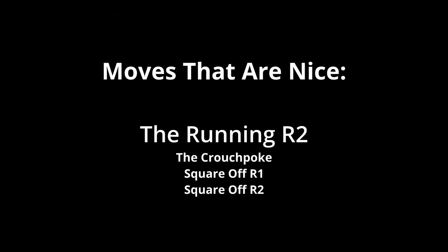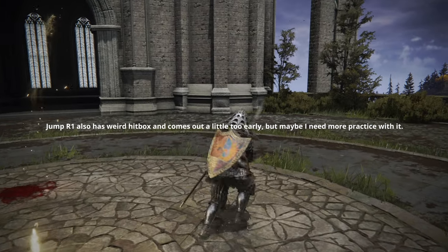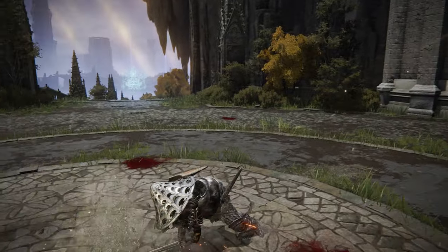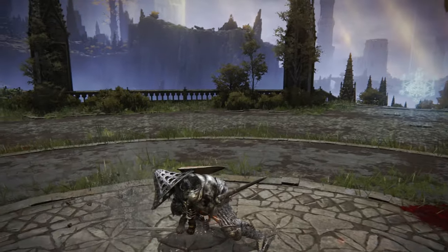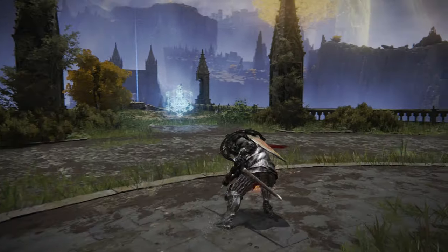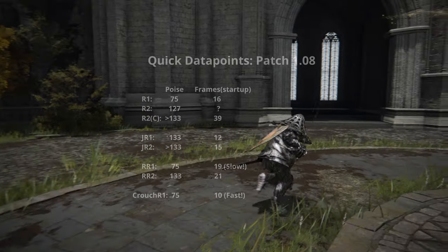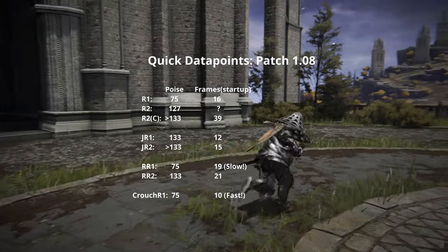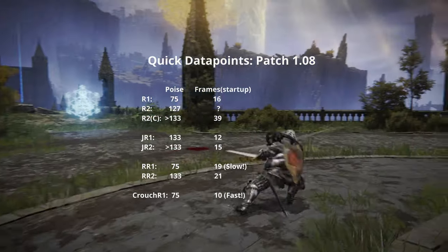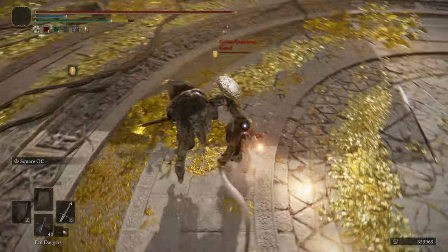The two-handed Straitsword has a major problem: it lacks a reliable approach. The jumping R1 lacks range, while the R2 lacks range, horizontal reach, and is easily punished due to its surprisingly long recovery time. The running R1 is also very slow and predictable. And so we're stuck with the next best thing. The running R2 comes out slow enough that if the opponent panic rolls too early, they will get roll caught. This won't hit anybody who's expecting it, but in the heat of battle, even against experienced opponents, it works a lot better than you might expect.